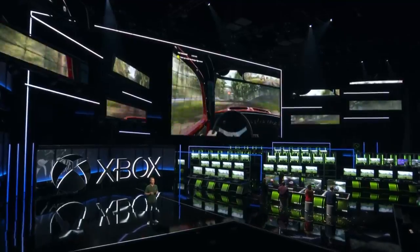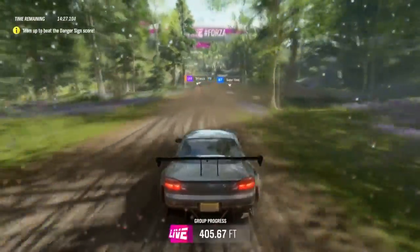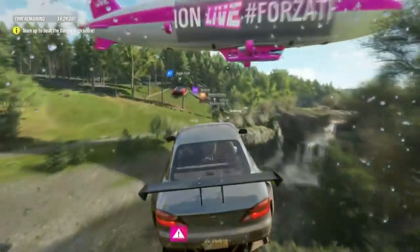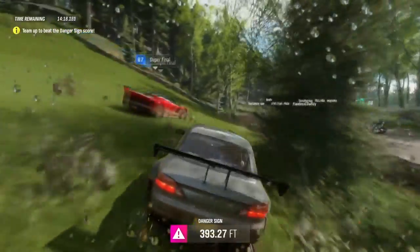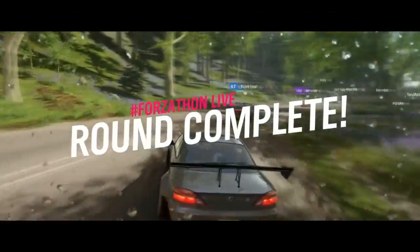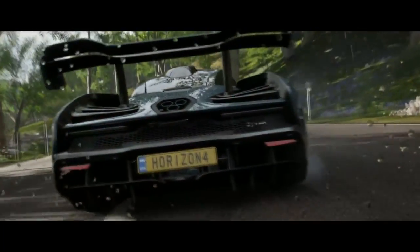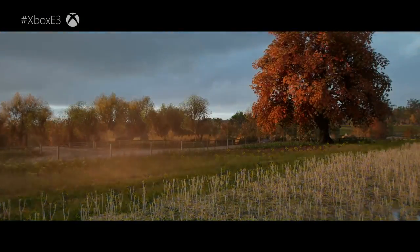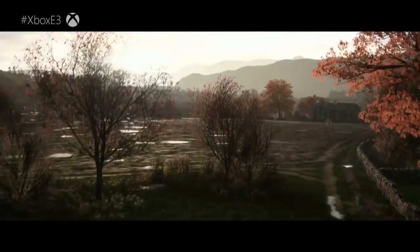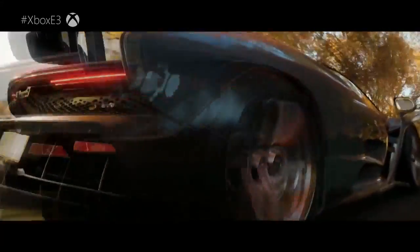For weather and terrain, there are now dynamic seasons: spring, summer, autumn, and winter. We'll have to see how they transition — whether there's a cutscene between seasons or if it happens naturally. Weather includes clear skies, snow, rain, and confirmed thunderstorms, which we didn't have in Horizon 3. Dry, wet, icy, snowy, and muddy conditions are all confirmed from the trailer and articles.